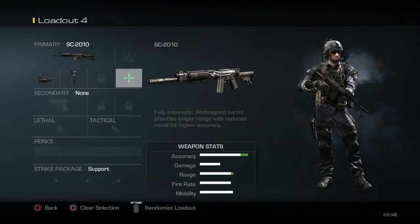At number four we have the SC-2010. This was a toss-up between four and three, but third place I like a bit more. This is a nice gun — insanely accurate and one of my favorite assault rifles in the game. Hope you agree.